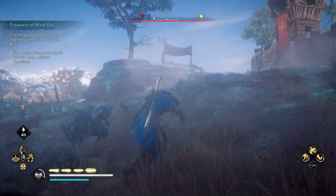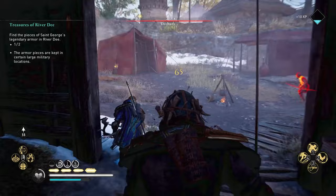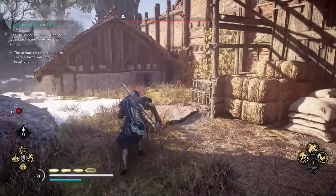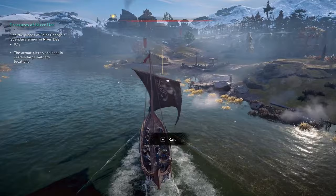Go to each military location you find on the river, kill everyone, and loot all the chests until your inventory is full. Unfortunately, when your inventory is full and you have too many foreign supplies, you can't loot any more chests, so you have to go back to your ship, go home, and start a new raid to come back and continue. Once you do all of the military locations at least for the first time, you will find yourself getting all of the St. George's armor from the big chests in each of those military locations.